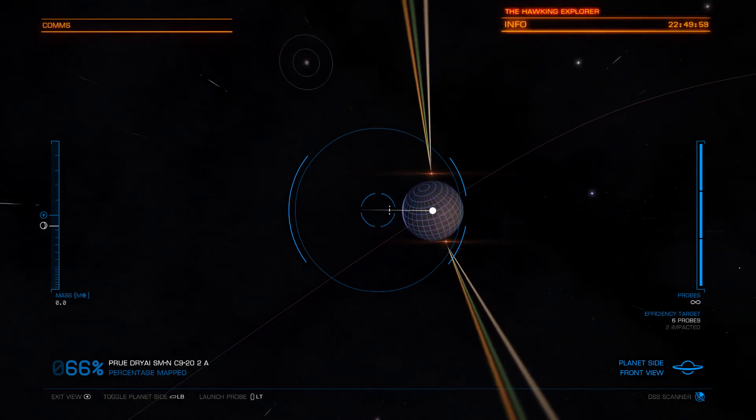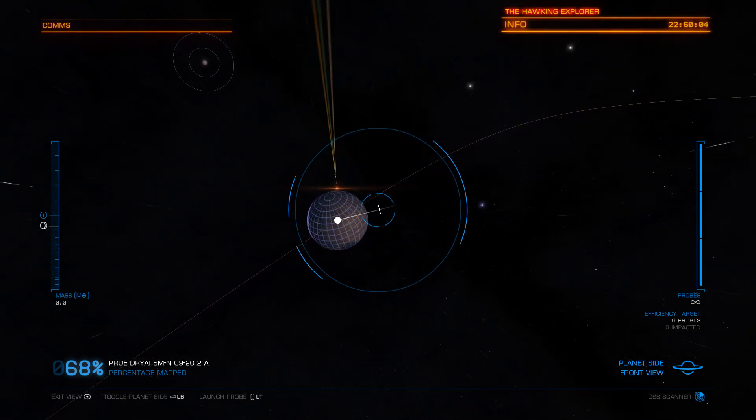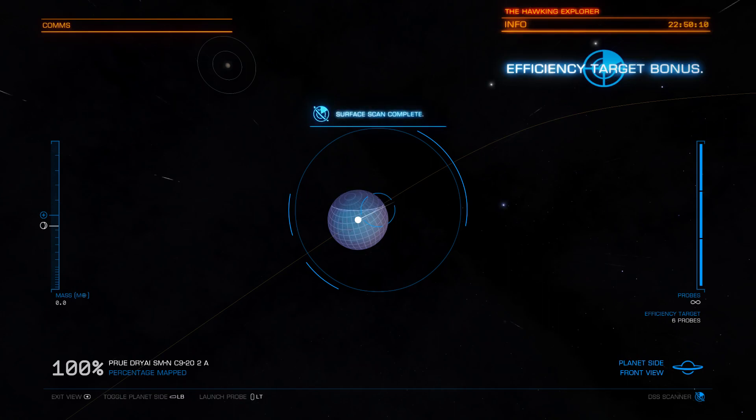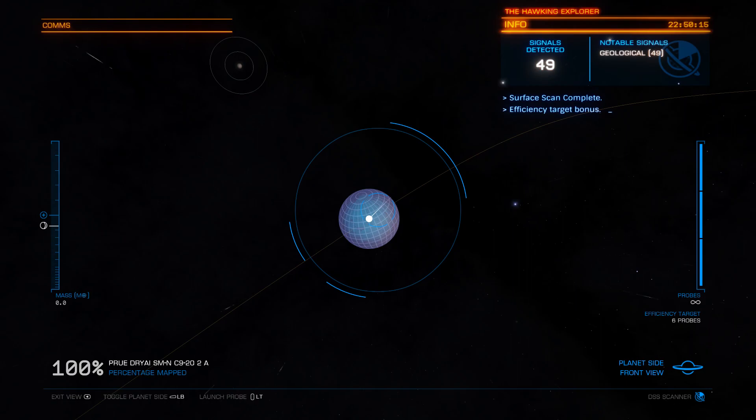There are ways to get 100% on the first two shots, I'm just not too sure how. There we go — 100% after four. You get your efficiency target bonus and then you have 49 signals detected.